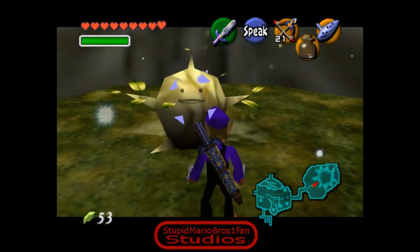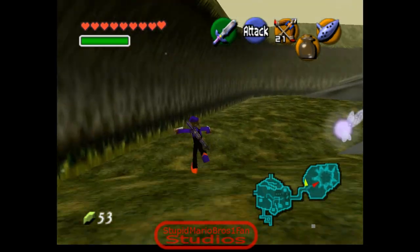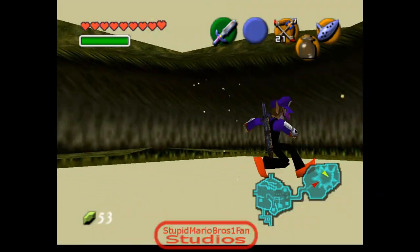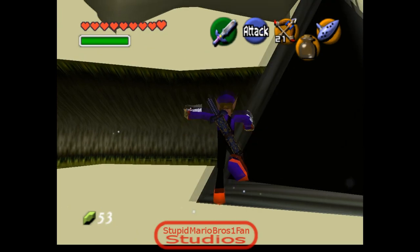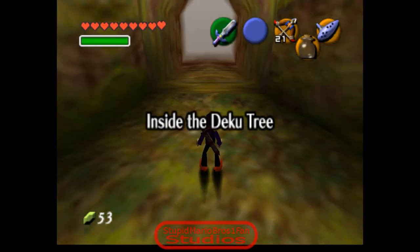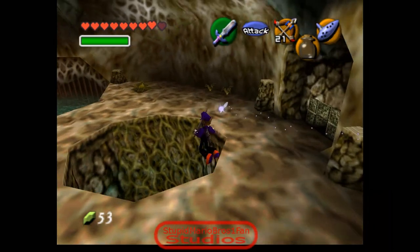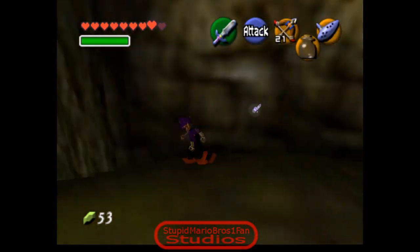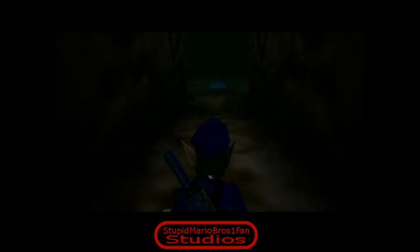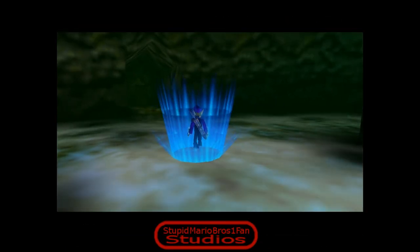Oh yeah, he just repeats the same first line. I was about to say how long before I stopped targeting him, but there is a way to glitch into here - that is one way to do it. So let's see - I'm going to get into the loading zone. The loading zone for the Great Deku Tree, for inside the Deku Tree, is still here. Oh, that hurt - I didn't plan to do this, but I want to see.